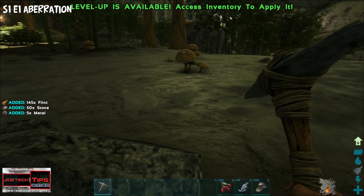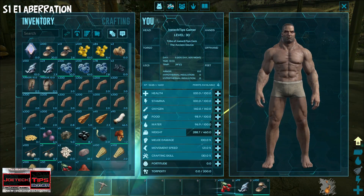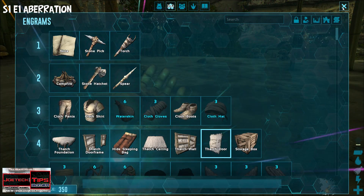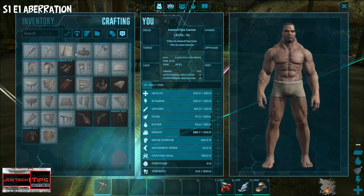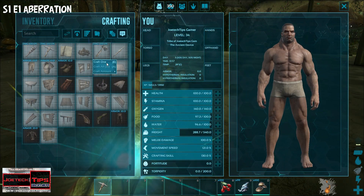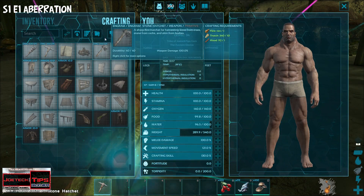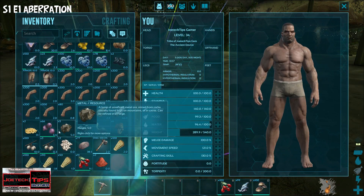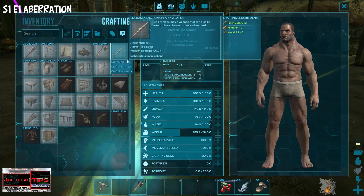Now we need to go get stone — we need flint, stone, and metal. We probably can't move much so let's increase our weight again. I'm going to concentrate on weight because if you want to build more stuff quicker, weight and crafting speed are key. I can create this — craft one of those. We definitely need a spear for hunting so we'll grab one of those.